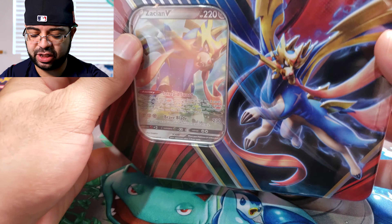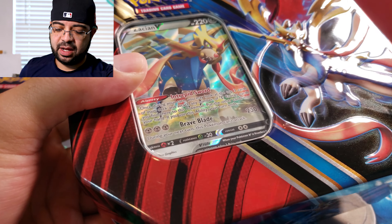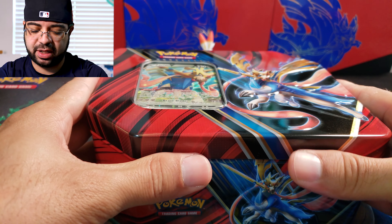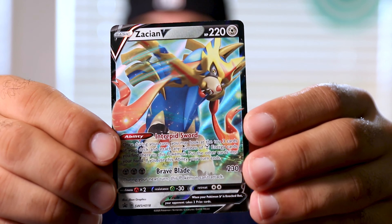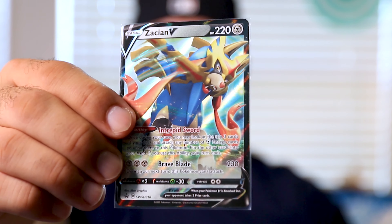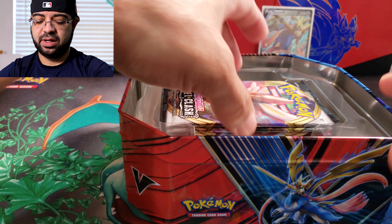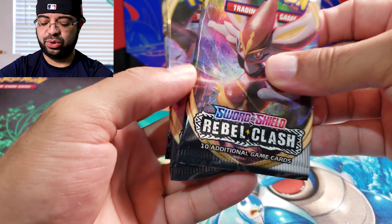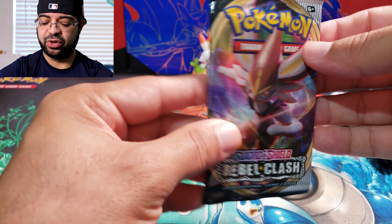We have our Zacian tin — let's go ahead and get this wrapping off. We are also going to be doing a binder update on our Rebel Clash in today's video, so definitely make sure to stay tuned for that. All right, we have Sword and Shield promo card number 18, Zacian V — going to sleeve this one up. The co-card for the tin — best of luck to whoever gets it. Let's get our packs out: we got two Rebel Clash, Sword and Shield base, Burning Shadows, and an Evolutions.